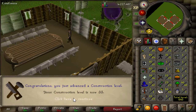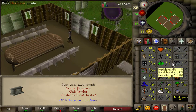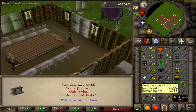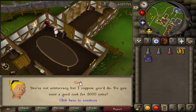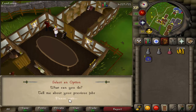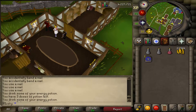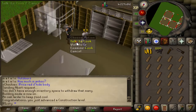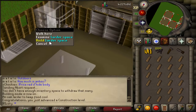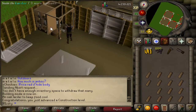Perfect, now we're at level 33 and we are going to be making the oak larders. We're going to go to the place where we can get some servants. To get a servant you actually need an extra bedroom, so I'm just going to build that real quick. Alright, we're going to hire this cook as our assistant.